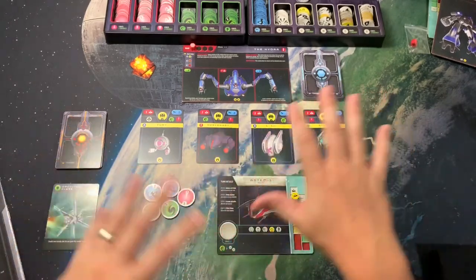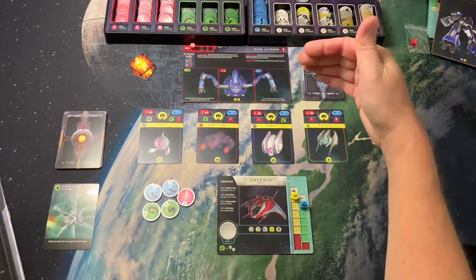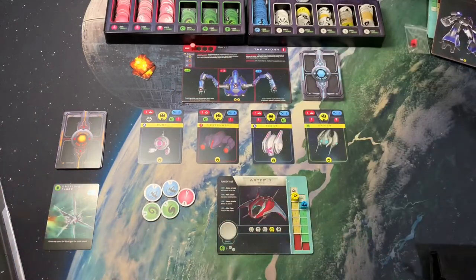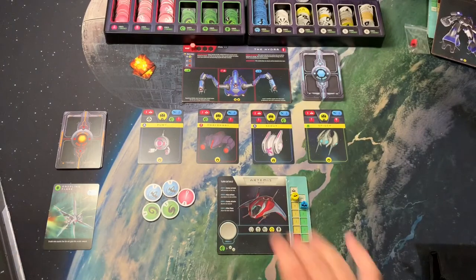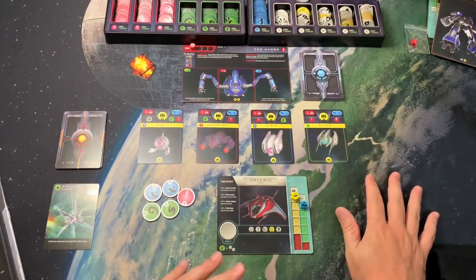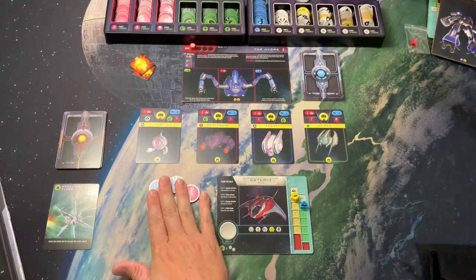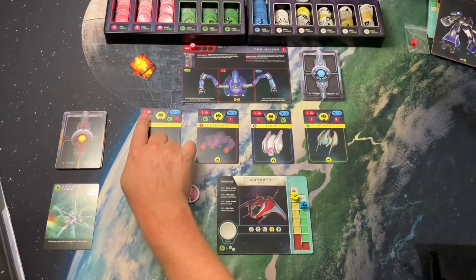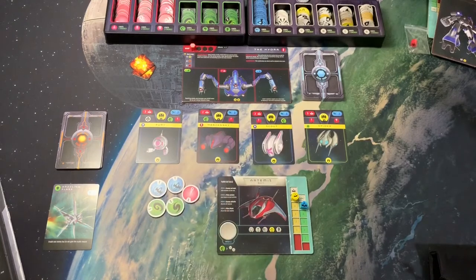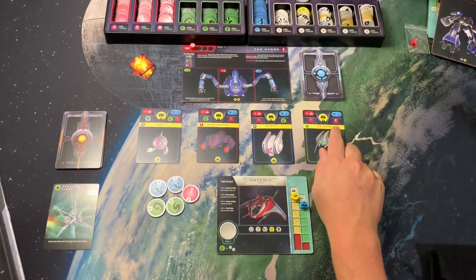If at any point you cannot draw five new tokens from the bag, the warp is over. Thematically, you've been floating in space fighting enemy ships and eventually get killed, but your onboard computer has savior technology that warps you back in time to the start of the battle. You try again having learned skills and improved your bag, hopefully making it a little further each time.